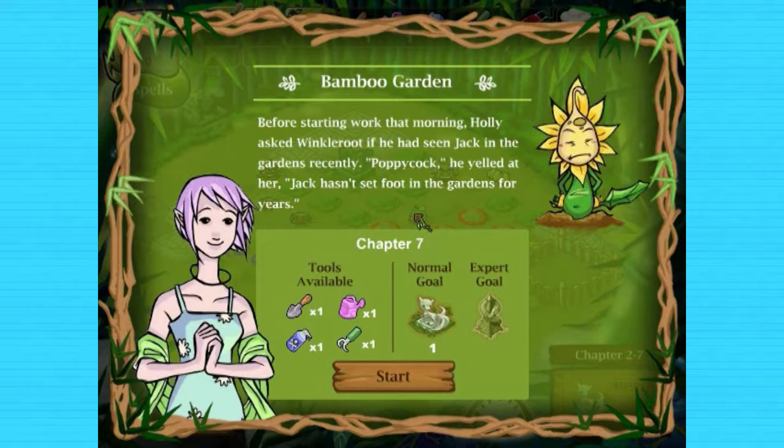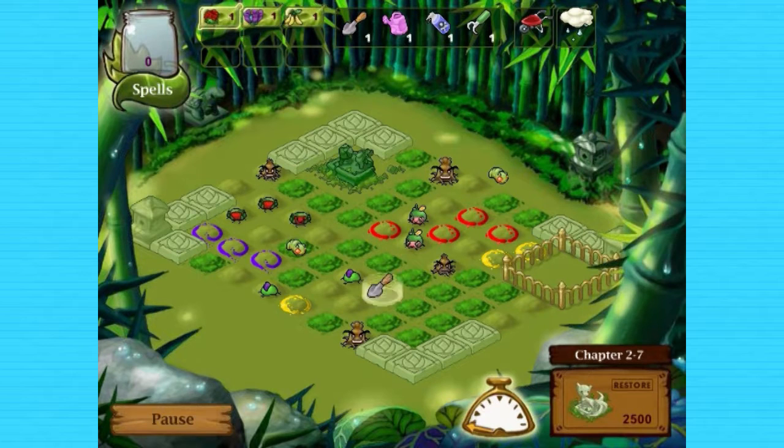Before starting work that morning, Holly asked Winkle Root if he had seen Jack in the gardens recently. "Poppycock," he yelled at her. "Jack hasn't set foot in the gardens for years." Okay, we've got our set of tools here to start with rather than just a trowel, and we only have to restore one statue to beat the level.